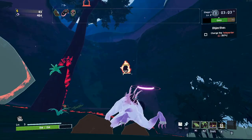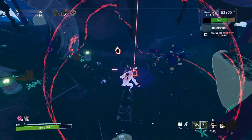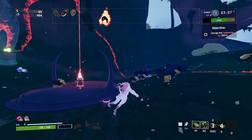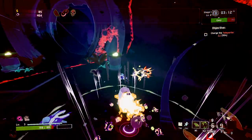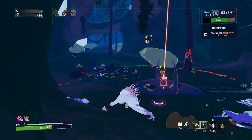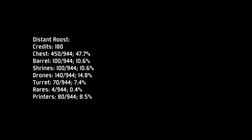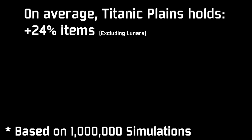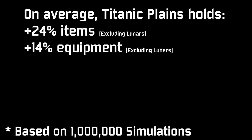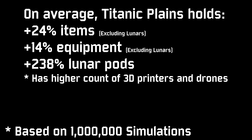There is one final factor that changes the way Roost is viewed forever: different maps have different amounts of Director credits, and the game devs had the audacity to give Plains more credits than Roost — 40 additional credits, to be exact. This boosts Titanic Plains to hold around 24% additional items on average, along with 14% more equipment, and a higher count of drones and printers, which can really help in the early game.